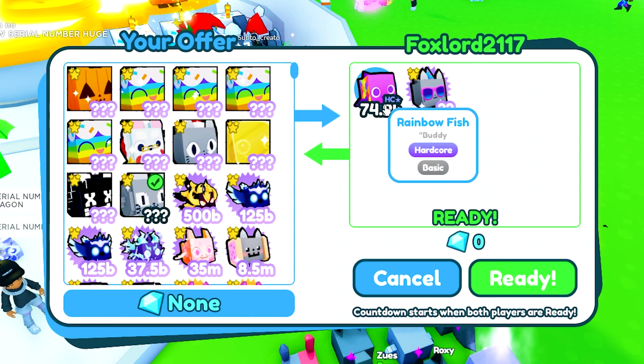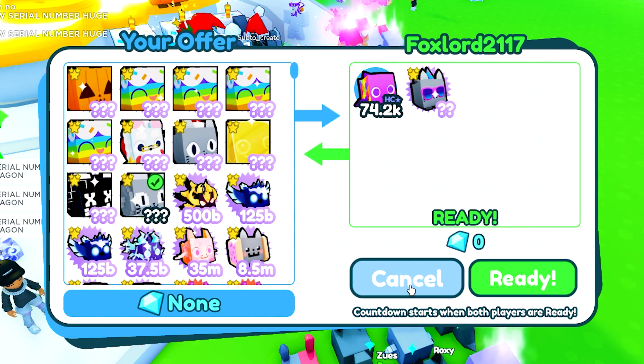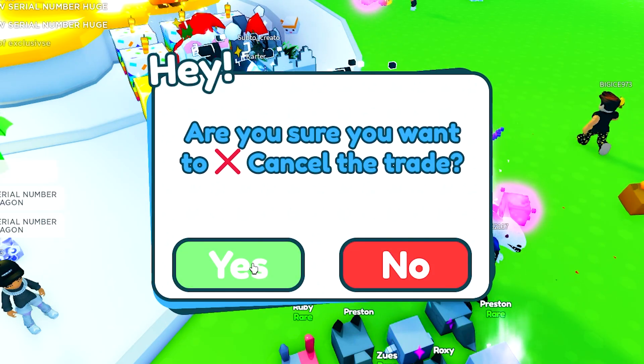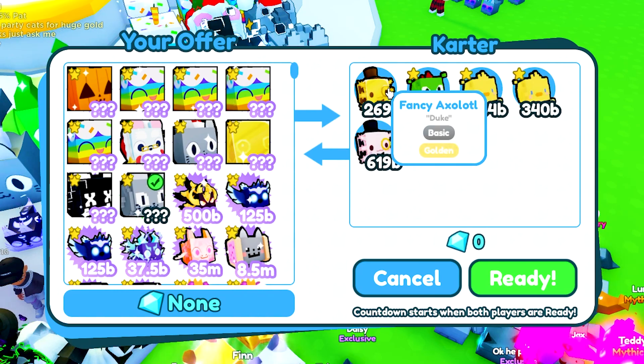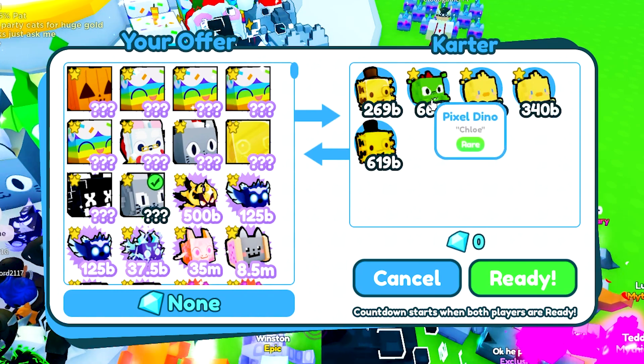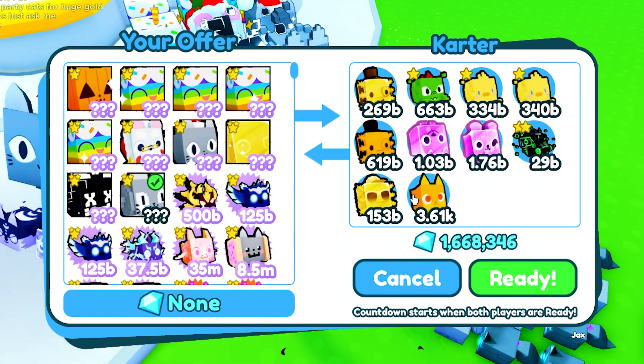Fox Lord 2117 is offering up a rainbow fish hardcore and a party cat. Party cats go for one bill, and the rainbow fish hardcore I'm not too sure about but I'm pretty sure it doesn't go for more than like 50 million anyway.